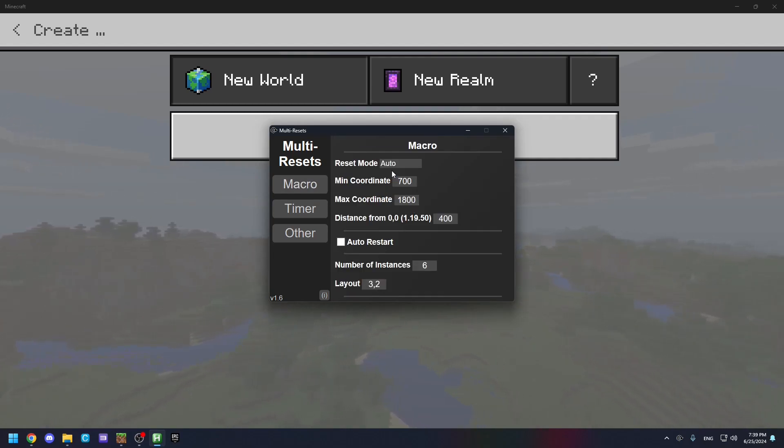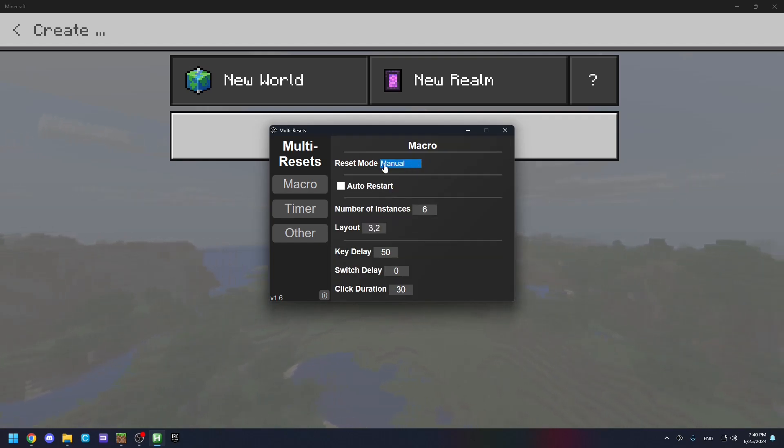Because I'm on auto, it has to check for cores to play the seed — this is for stronghold resetting. But for now, I can just use manual, which is the exact same but without the cores checking. It will just play out every seed.